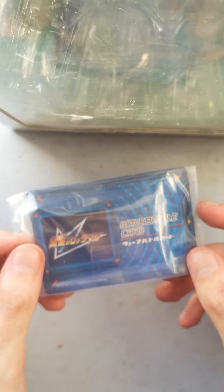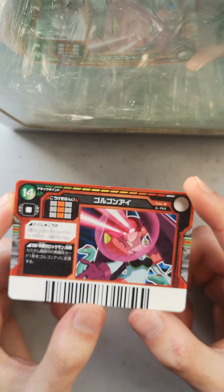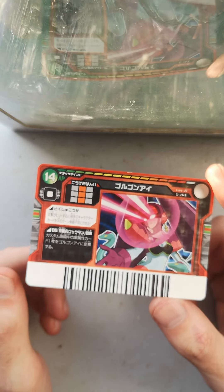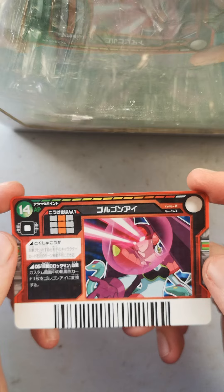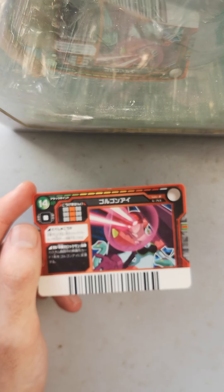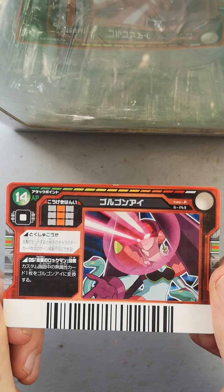The last thing we got in that lot was this weird battle card which we're going to open now. I'm going to open it off camera so that I can reveal it dramatically. Here we go — it is Gorgonai! Gorgonai, the Wave Battle card, was only available in a special promotional CD, and that CD can fetch like $200. It's ridiculous. This card is so hard to get because of that CD, and I won this lot for $13. I am so happy. We have Queen Ofica's Giga card — Gorgonai.